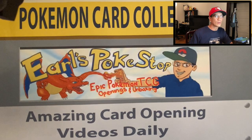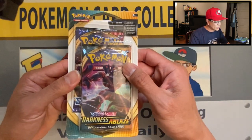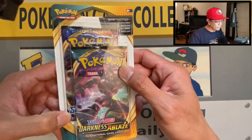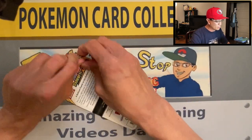All right guys, welcome back. Here we go — let's start opening this first two-pack blister. It has the Darkness Ablaze booster pack and looks like behind it is Sword and Shield. Let's start cracking these packs open.